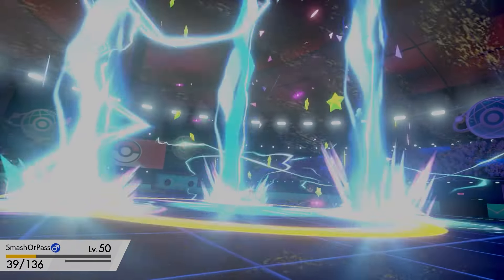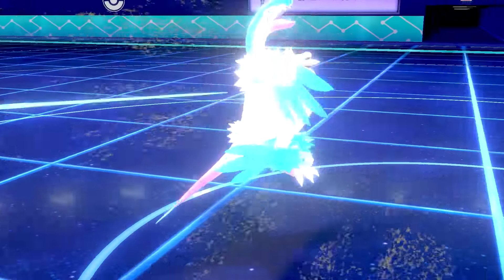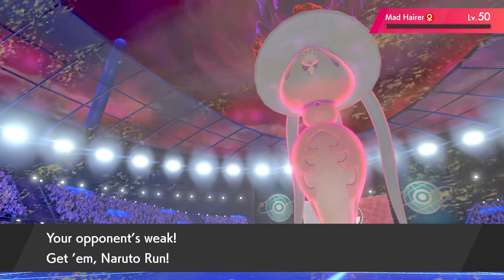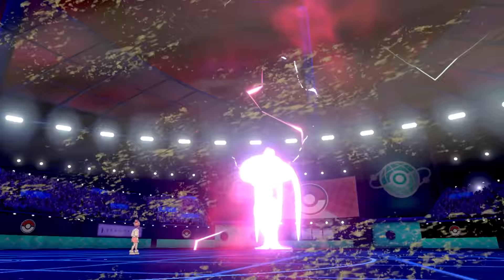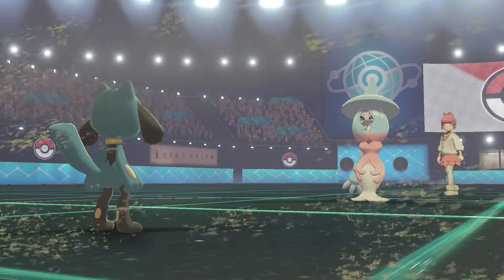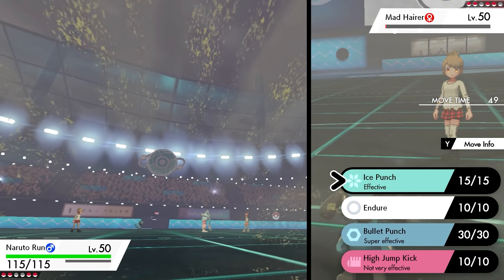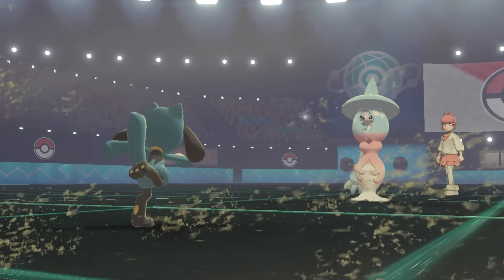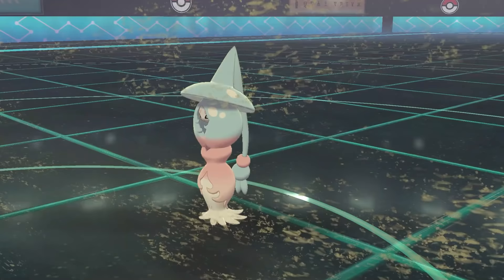With Sandstorm still ticking, I thought Hatterene might just live on 1 HP — and sure enough, it did! I brought in Riolu, nicknamed 'Naruto Run.' No point going for Endure to activate the Salac Berry at this stage. I went for Bullet Punch — and that was enough to take out Hatterene. Great job by Archeops earlier, and Riolu cleaned up.